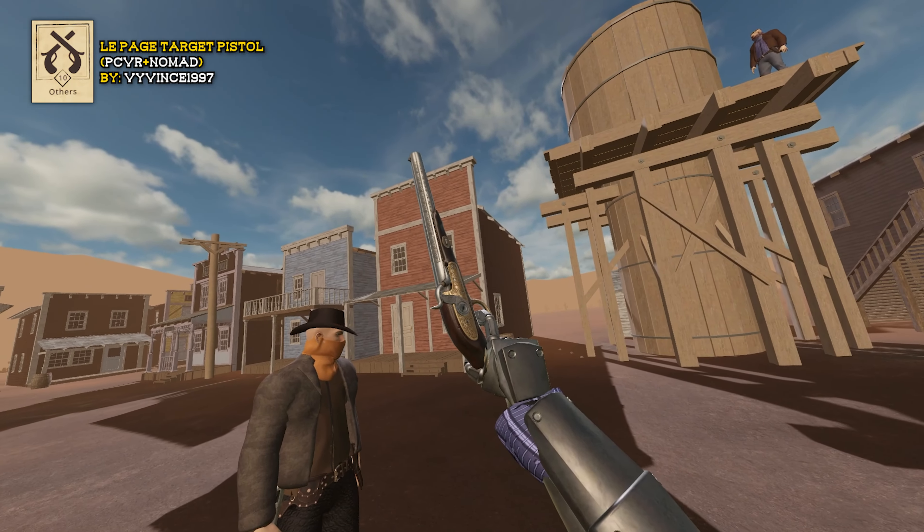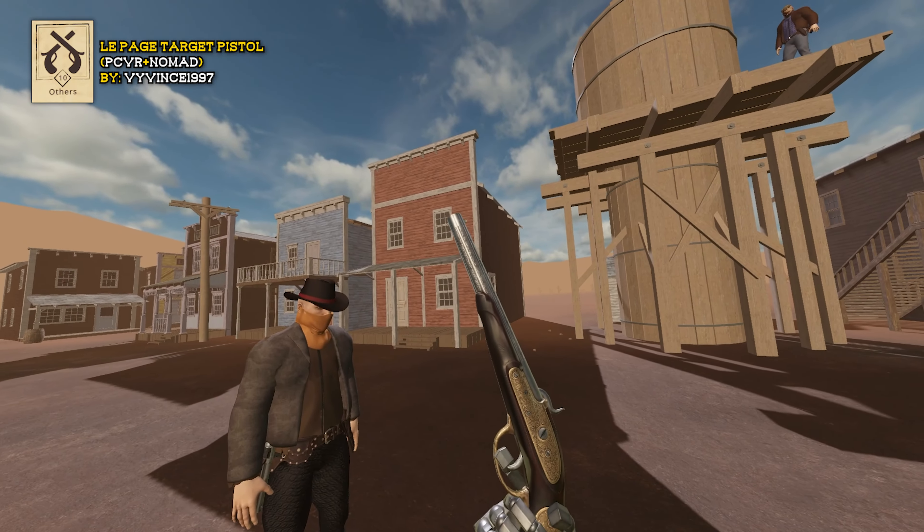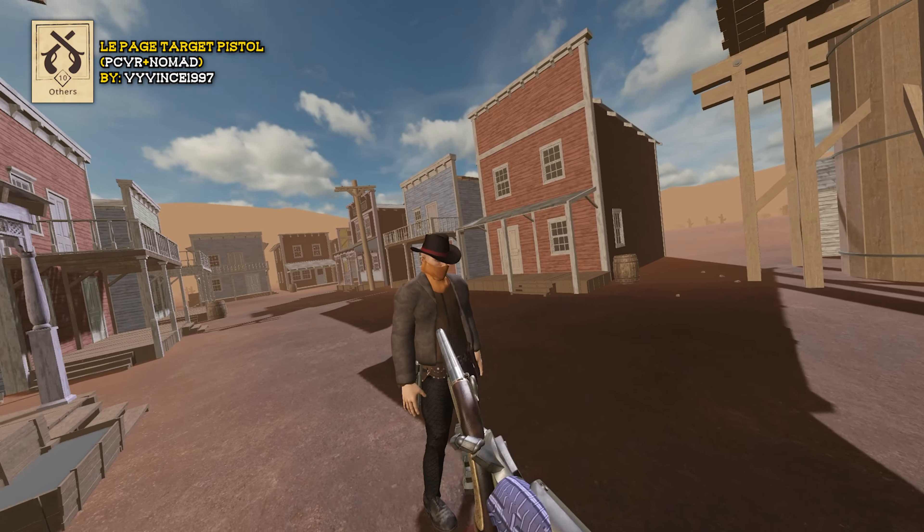This is the LePage target pistol. It works just like the Flintlock — drop the ball in there — except you don't have to actually use a ramrod. Cock that hammer back and fire. It takes the musket balls, and it also takes the ball shot from the 1851 Colt Navy revolver.